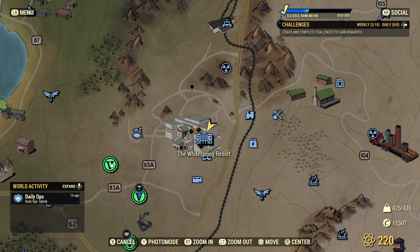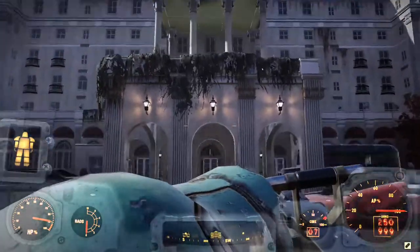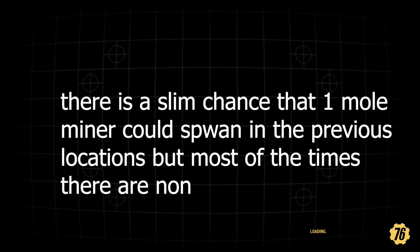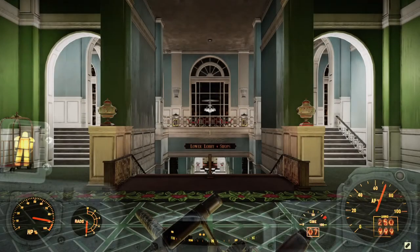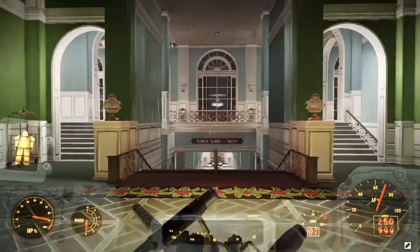For the next location you want to fast travel to the White Spring Resort. Make your way inside the building itself. With these two locations I want to show places where you can farm a lot of steel without using a single bullet — technically you could do these two locations at level one. That's why I wanted to showcase them.